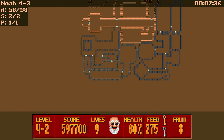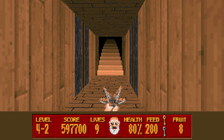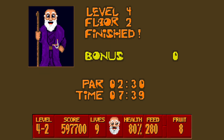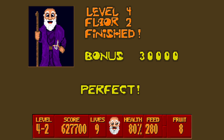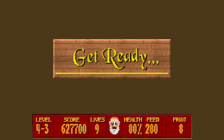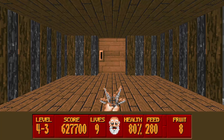Now at this point we could get some supplies, but I'm just going to push on. We've just sanity checked all the animals, all the secrets, all the fruit. So we're going to exit. And that is level 4-2 done. So next time we're going to do 4-3. Save it here. Thanks for watching and we'll see you then.